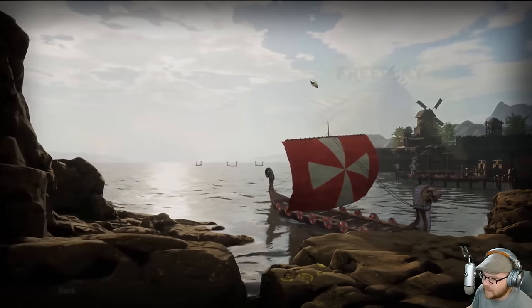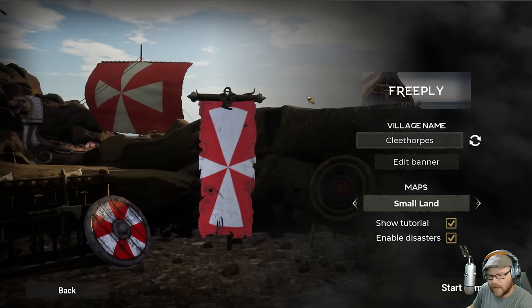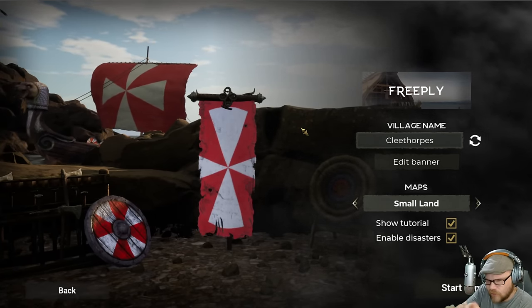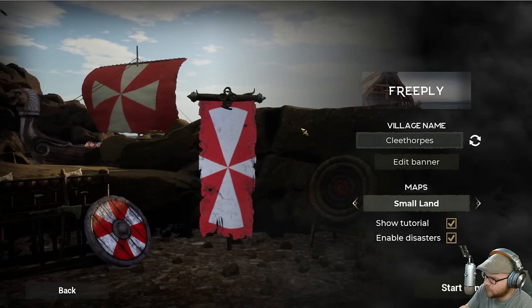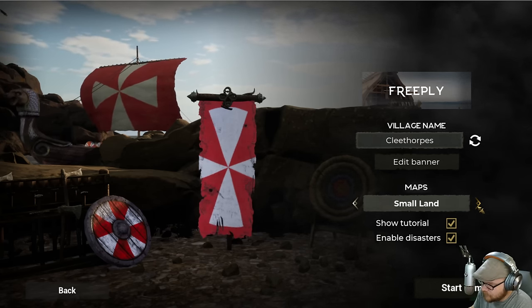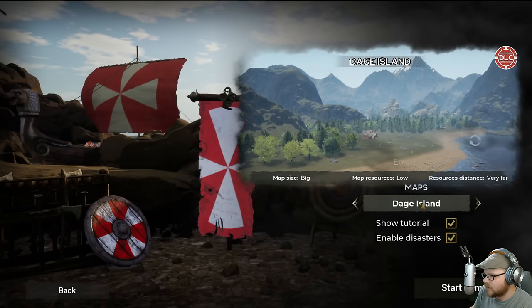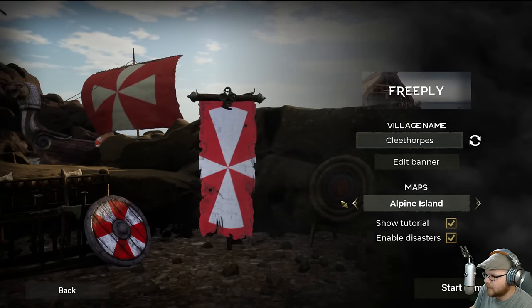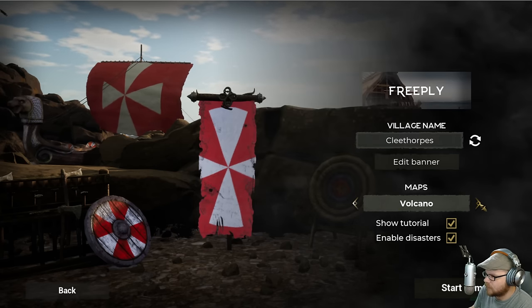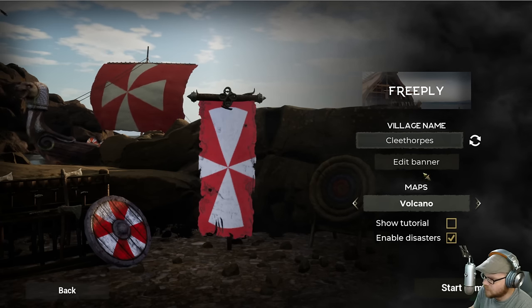We're checking out Land of the Vikings today — it has a new DLC, and it's been a couple years since I played, so I thought we'd try it out again. There are actually two new DLCs I'm playing that I haven't messed with before. There's a new map called Dej Island, but I saw one called Volcano — Extra Challenge, Active Volcano. That sounds way better. Let's do that one. I'll turn the tutorial off. Disaster is on, of course.